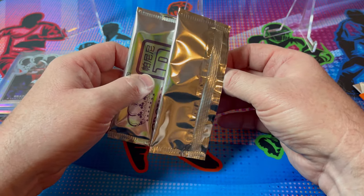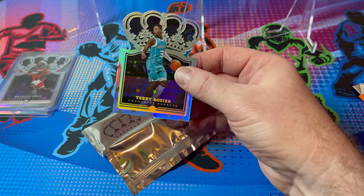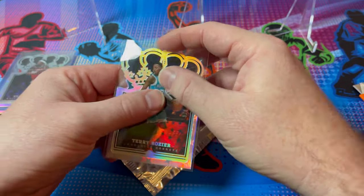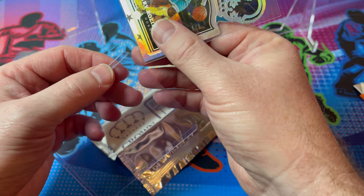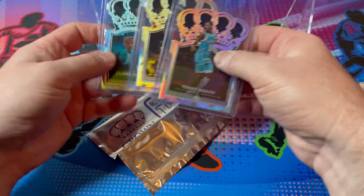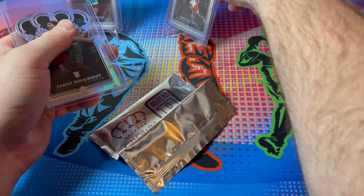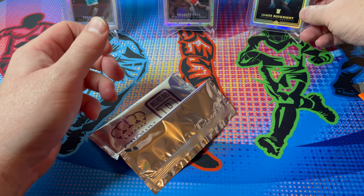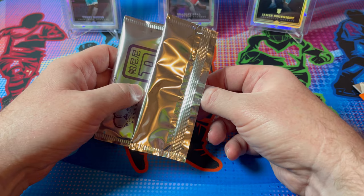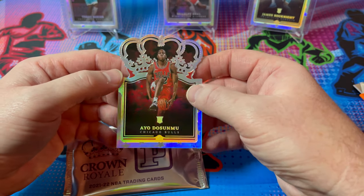The second card on the back: Terry Rozier, five of eight. Three cards in and it's kind of a skunk so far in my opinion — I don't think we're going to see great value for what I paid. I'll post that price information up in the corner of the video. Last card: Alu Dosumu from the Bulls, seven of eight. Not a great opening overall.